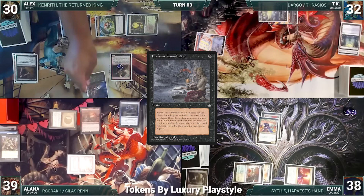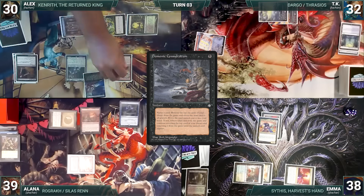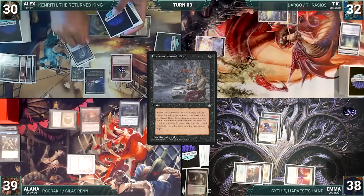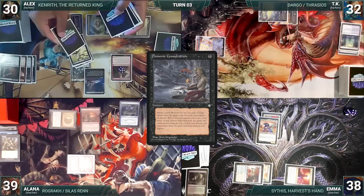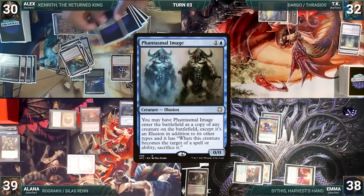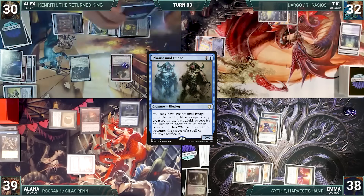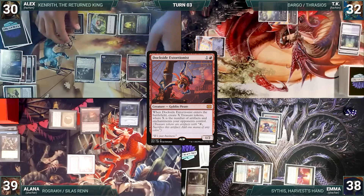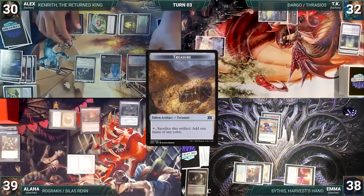Alex casts Demonic Consultation — Rhystic triggers and Alana draws. He debates between Ad Nauseam and Phantasmal Image, settling on Phantasmal Image. He exiles the top six cards including Ad Nauseam, then finds Phantasmal Image and puts it in hand. He casts Phantasmal Image as a copy of Dockside — Phantasmal Extortionist enters and Alex creates six more treasures.